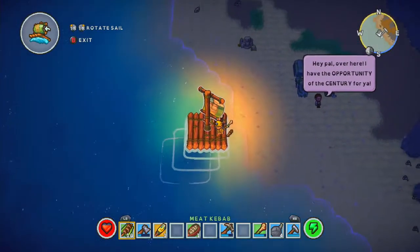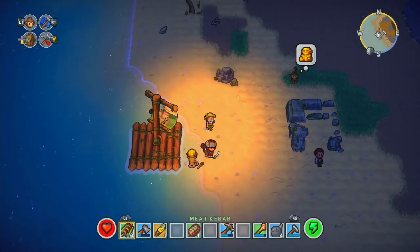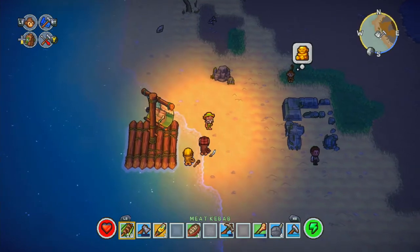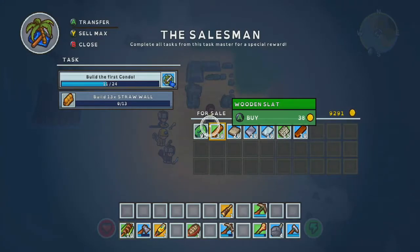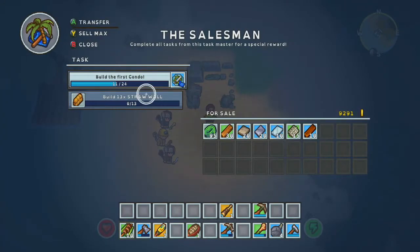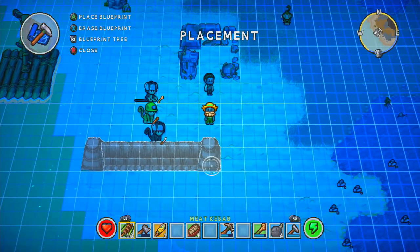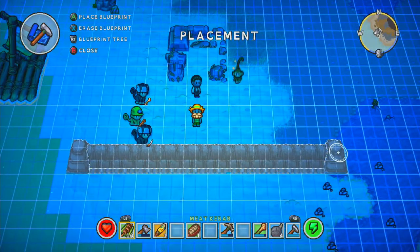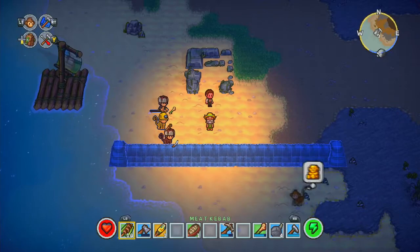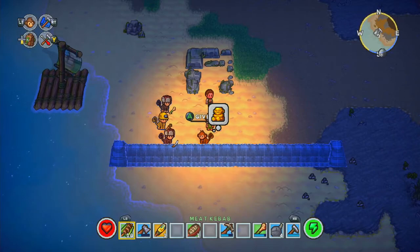Alright, so we're at the depths of Grim Bay. Oh look, if I had a gold idol, I could have had that monkey as well. The salesman wants me to build 13 straw walls — 13 straw walls, you say. Now I need 26 straw. So let's go get some leaves.